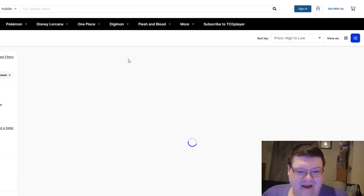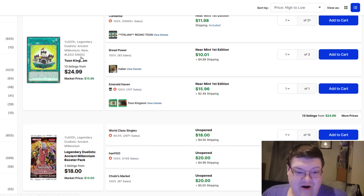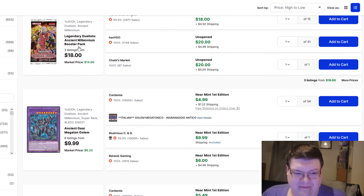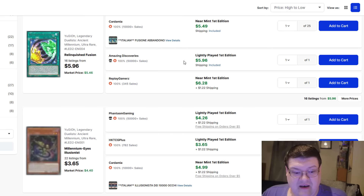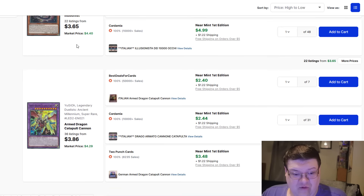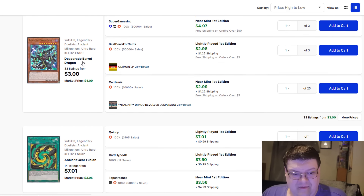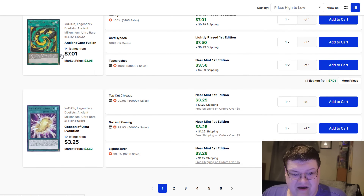I also wanted to deep dive back here into Ancient Millennium. It's been a very long time. The Toon Kingdom Millennium Rares — good stuff. Your Ancient Megaton Cannon is now $10 as well. Millennium Eyes Illusionist is $4 to $5. The Armored Dragon Catapult is also up. Desperado Dragon is now $3 to $4. Ancient Gear Fusion from this set is $8 as well.